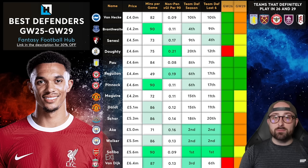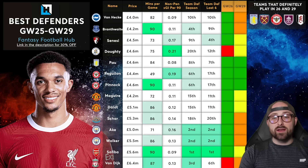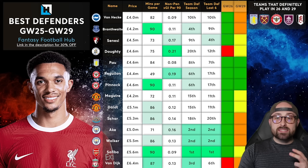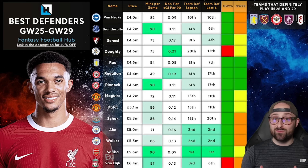Just to remind you what we've got coming up: we have the Double Game Week this week for Luton, Liverpool, Man City and Brentford. We then have a blank Game Week next week in Game Week 26 for Chelsea, Spurs, Liverpool and Luton. After that, Game Week 28 is the double for Bournemouth and Luton, and then Game Week 29 is the big blank Game Week. The teams that definitely play in Game Week 29 are Villa, West Ham, Brentford, Burnley, Fulham and Spurs — those are the only six teams we know for sure.